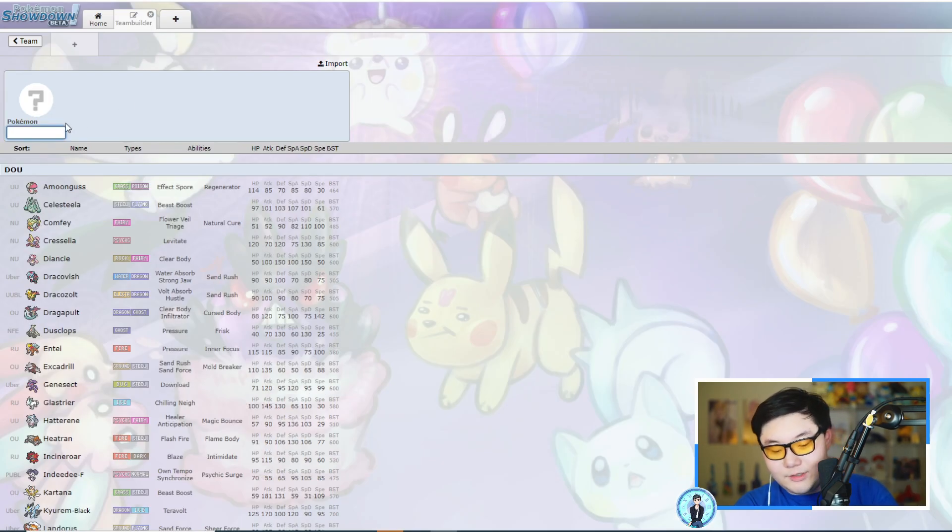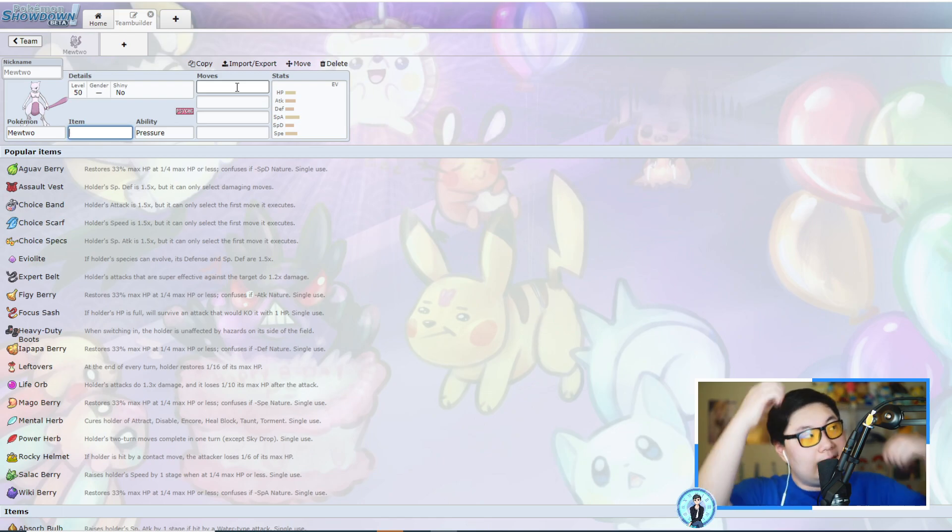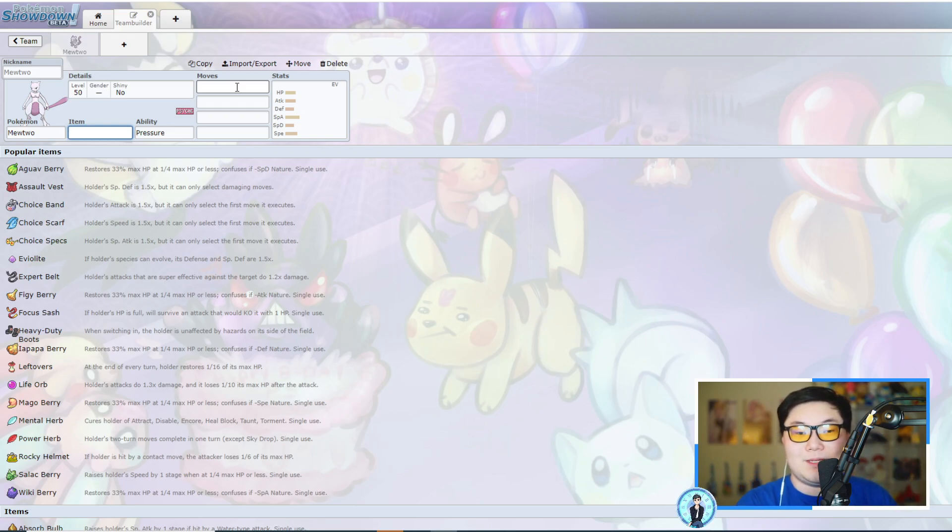Mewtwo is an interesting Pokémon in VGC — it was actually pretty good in 2010, which was the first restricted format ever. Back then we could switch items between games in a set, so you could either run Choice Specs Mewtwo with max Speed or switch to a power item and make it super slow for Trick Room usage. Mewtwo did pretty decent in 2010 overall, didn't do super well in 2016, and 2019 was kind of the same — really didn't do too much.